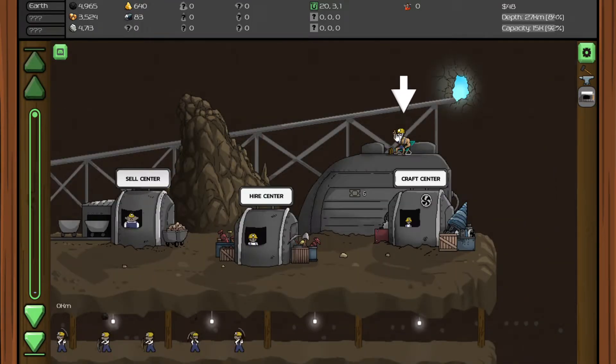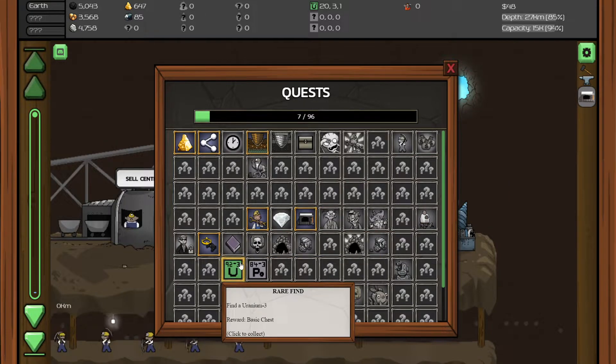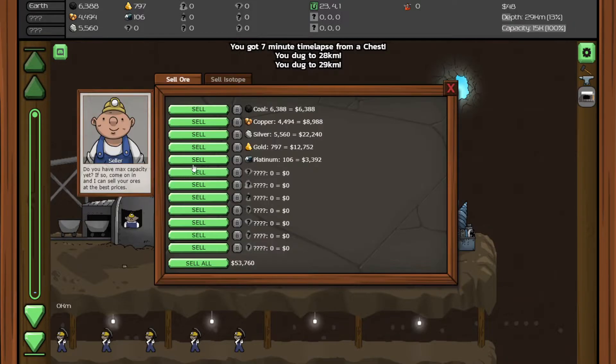It looks like we got another achievement done, which is find a uranium tree. Okay, we found a uranium tree — I didn't even realise. Let's click collect. Click chest to open — 7 minutes again. Make sure not to sell silver because that is what we need.